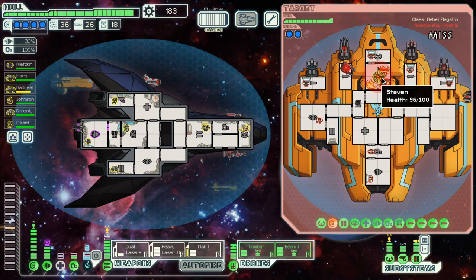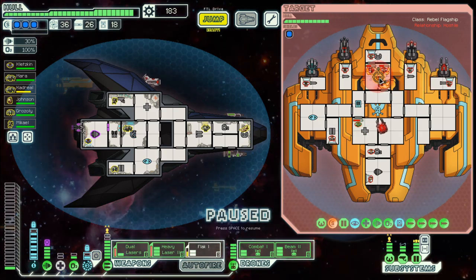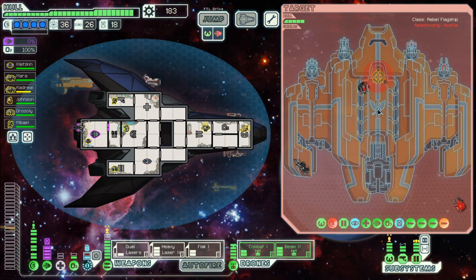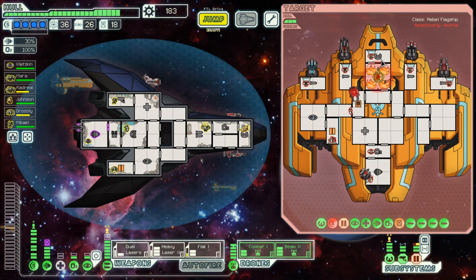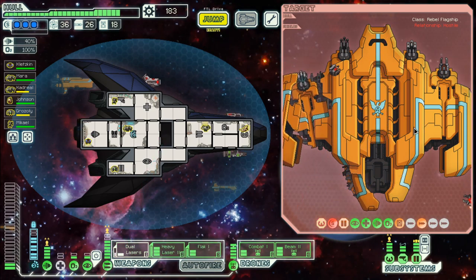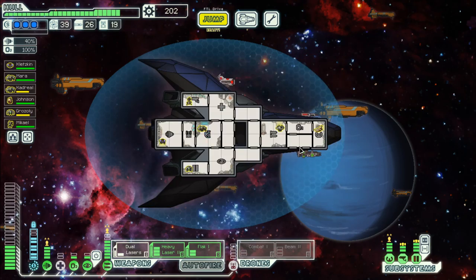Nice fire in there. Shields are down — that should help us. First round we won and we did not take that much damage. So let's see — you also need healing. Second round is drones.